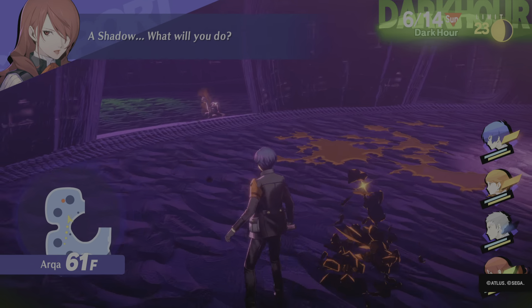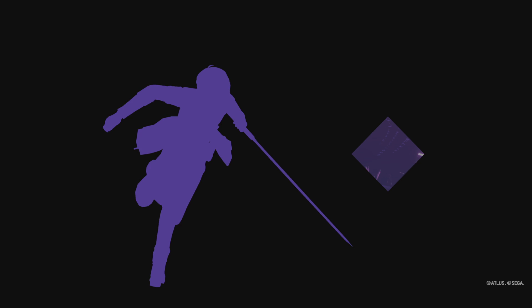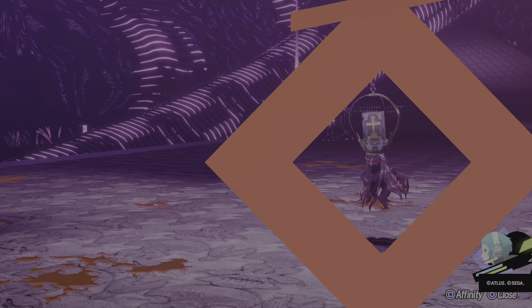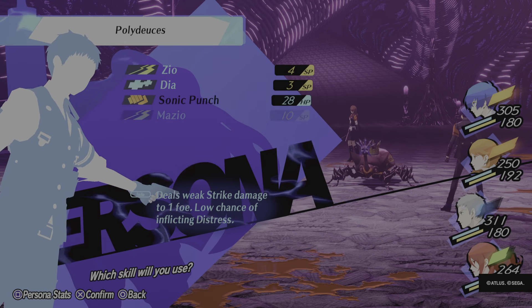A shadow. What will you do? This enemy looks skittish. Do you think you can give it a scare? This one looks short-tempered. Maybe you can anger it.